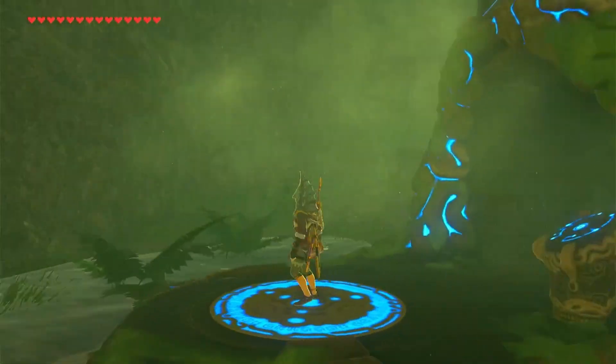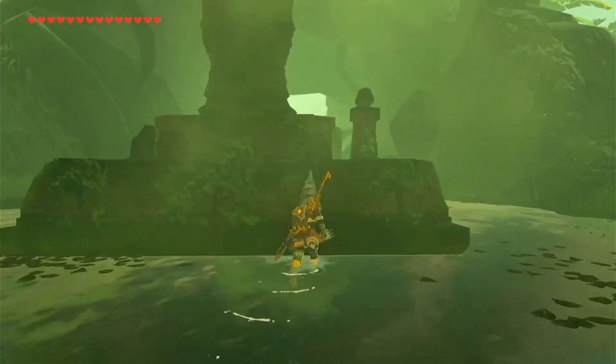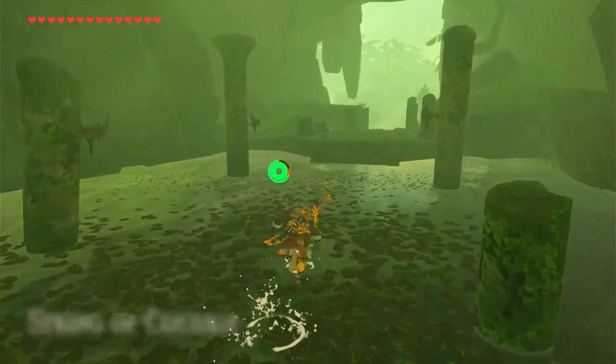Hey guys, I am Furver Game, and welcome back to Let's Play The Legend of Zelda Breath of the Wild Part 70. In the last episode, we uncovered the Spring of Power, and in this episode we're trying to find the Merchant Hood.